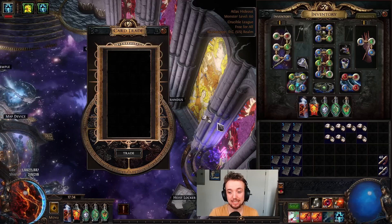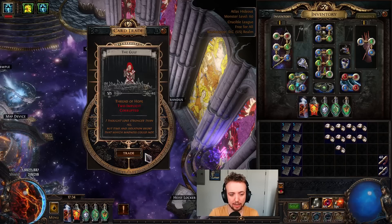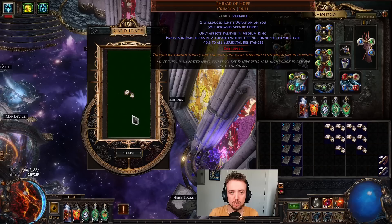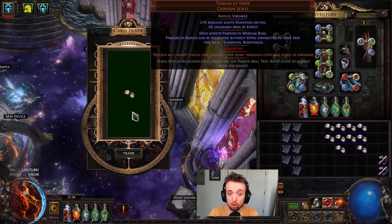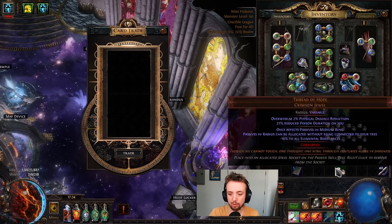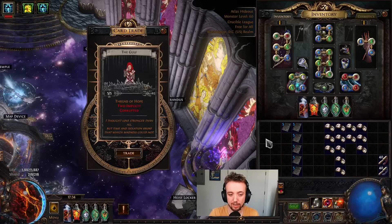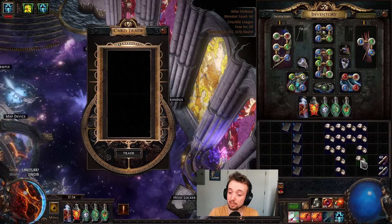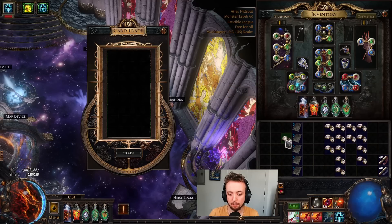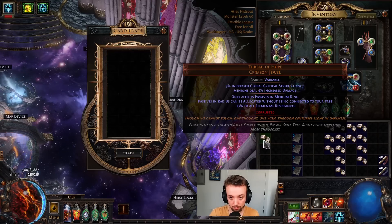We've got medium with crit, not a great roll. Very large with pen, not a great roll — probably not great. Medium with a really perfect roll and AOE — that's not bad. Medium with an okay roll and not great implicits. Small, mid-tier, pretty much right on the dot with crit. Very large, perfect roll, with decent implicits — could be worth something. Medium with crit, not great roll.